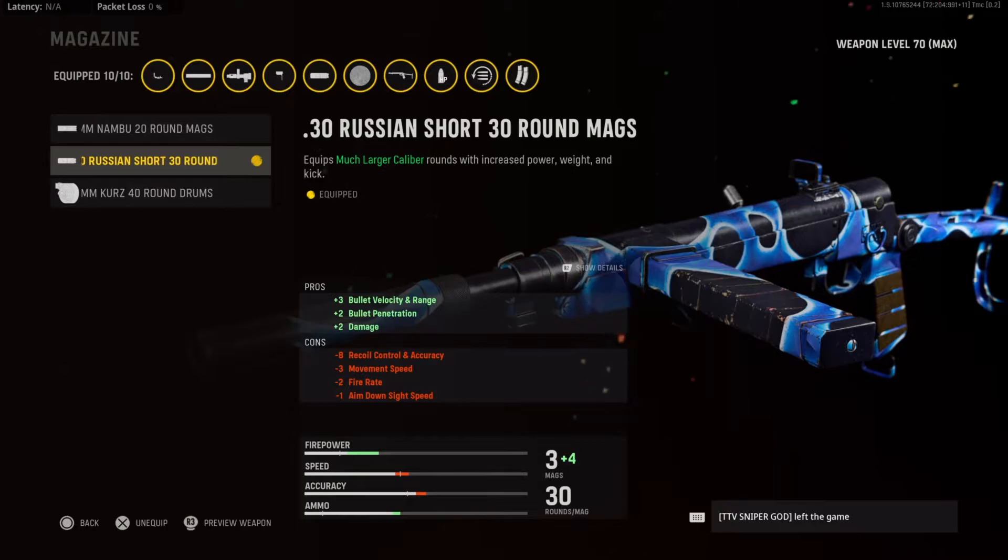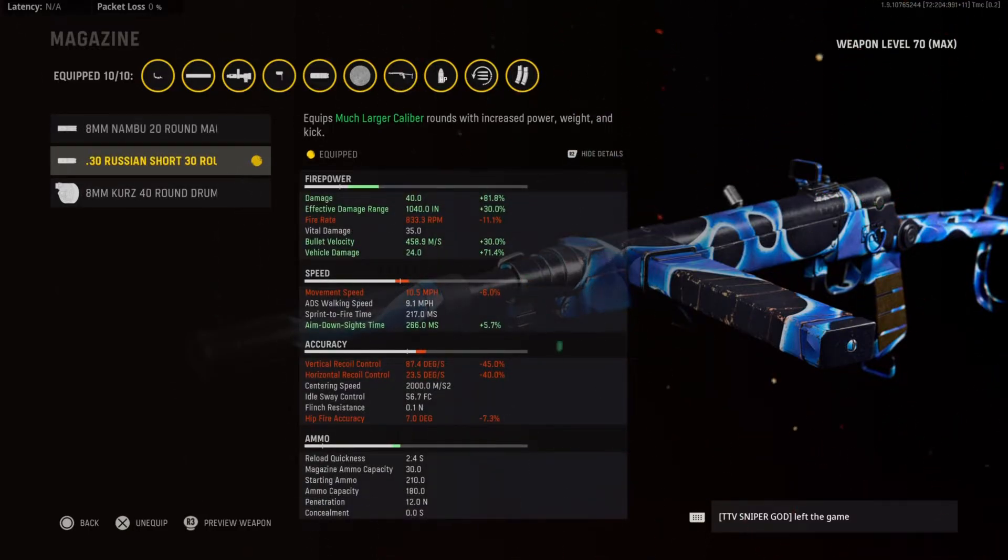For the mag, this is a key attachment — the .30 Russian Short 30-round mags. This helps bolt velocity and range, bolt penetration, as well as damage. The damage goes up plus 81%, effective damage range goes up plus 30%, bolt velocity another 30%. The big cons are vertical and horizontal recoil control, but the previous attachments have helped that a lot.